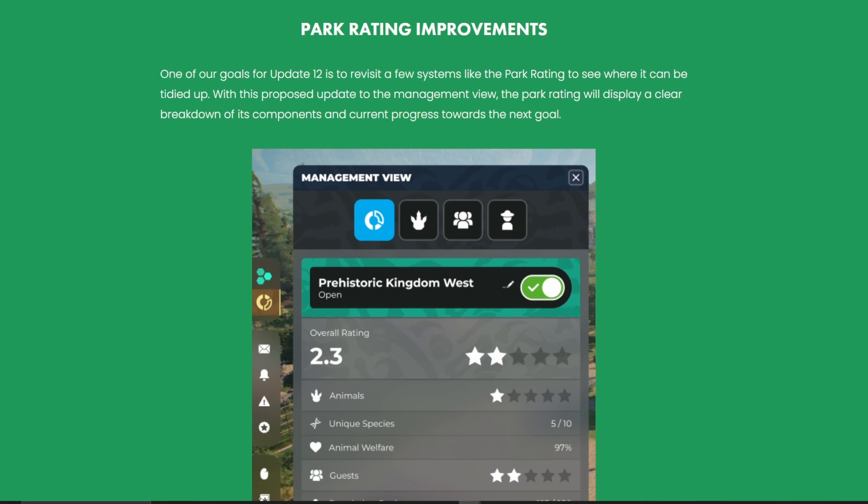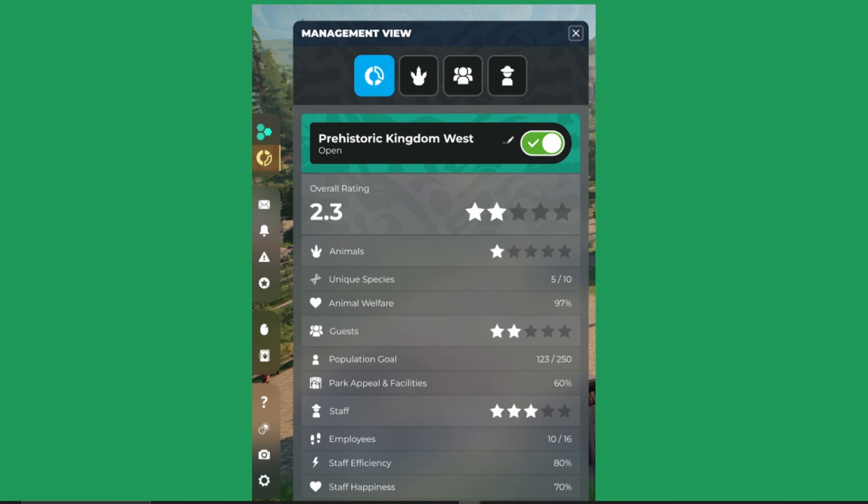Park rating improvements: one of the goals for update 12 is to revisit systems like the park ratings. In the proposed management view update, park rating will display a clear breakdown of its components and progress towards the next goal. This is concept art at the moment — the overall rating is shown, you can open and close it, toggle between dinosaurs, guests, and staff, and there's a breakdown of unique species, animal welfare, and guest star rating. Some of these tabs are new.